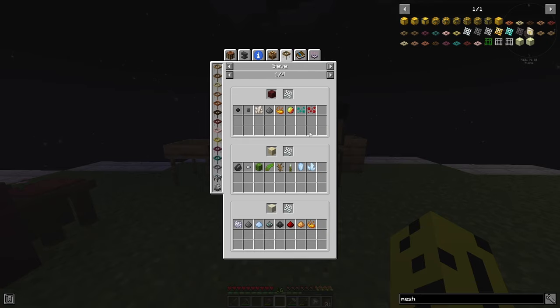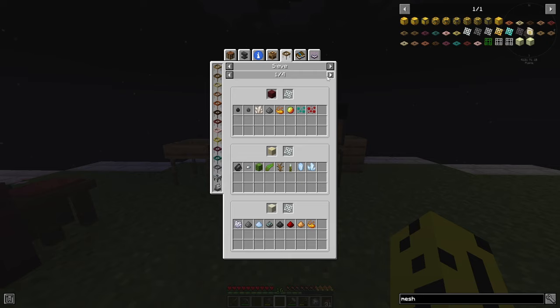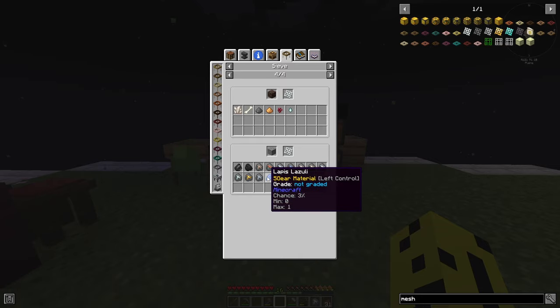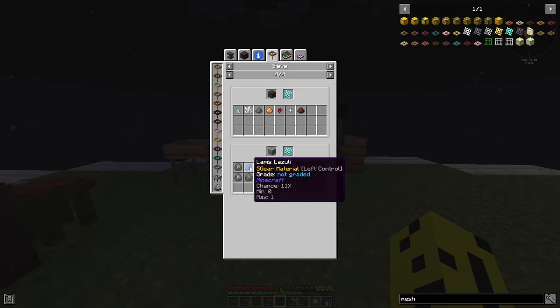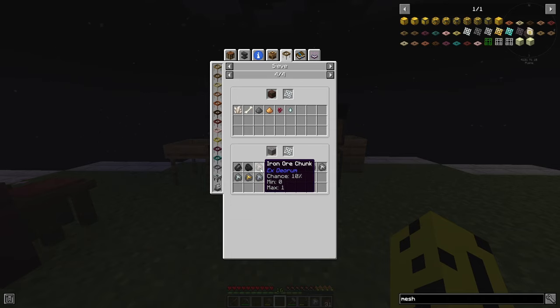It's just telling us how we'll progress our sifting journey. You can get better meshes — if we search for mesh, we see string, flint, and up to netherite. If you check the recipes, you can see all the blocks you can sift and what they drop with drop chances. Checking gravel with the string mesh: the chance of getting something is very low and we can't even get diamonds. But with the diamond mesh on gravel, there's a 5% chance for diamonds and emeralds. With the string mesh getting iron is a 10% chance, but with the diamond mesh it's 15%.